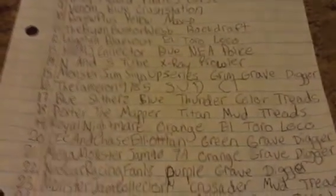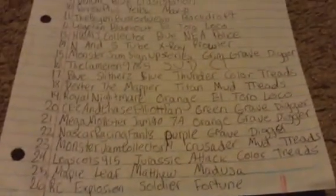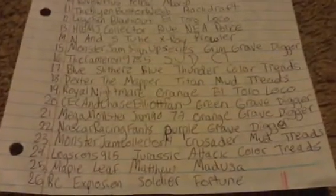Anyways, Blue Slithers is in Blue Thunder Color Treads, Dexter the Mapper and Titan Mud Treads, Royal Nightmare, Orange El Toro Loco, CEC and Chase Elliott Fan, Green Grave Digger, Mega Monster Jam 97A Orange Grave Digger, NASCAR Racing Fan 18, Purple Grave Digger, Monster Jam Collector 14, Crusader Mud, Lug Scots 915.